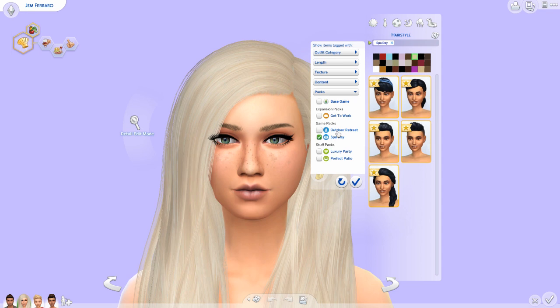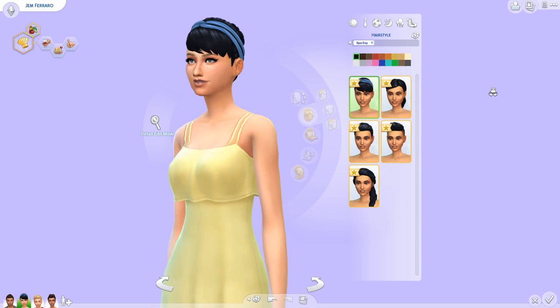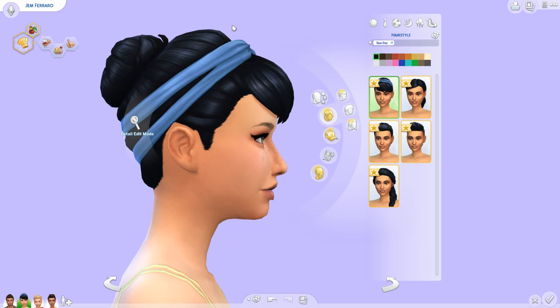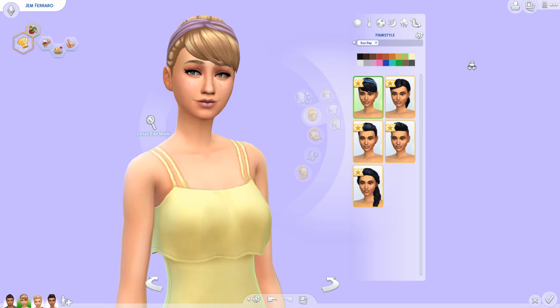We get five new hairstyles for females, which is a decent amount. Let's check out what those hairstyles are. Oh, this one's cute! It's like a bun with some side bangs, and there's a little headband around it. Let's put it in a lighter color so you can really see the detail. That's a really cute hair — it would be really nice with athletic or sleepwear, but it's pretty adorable.